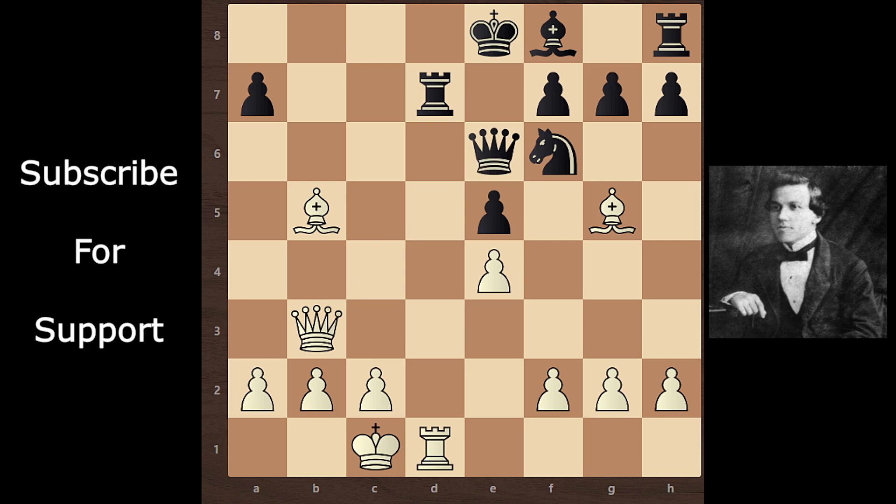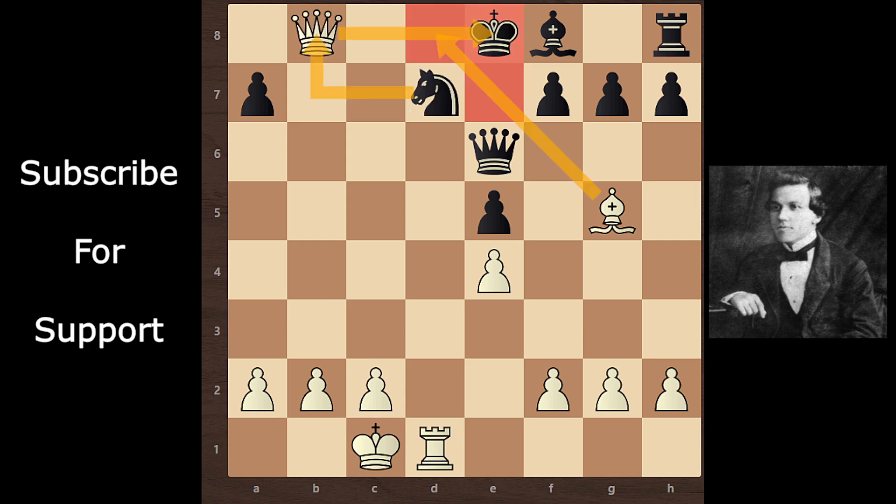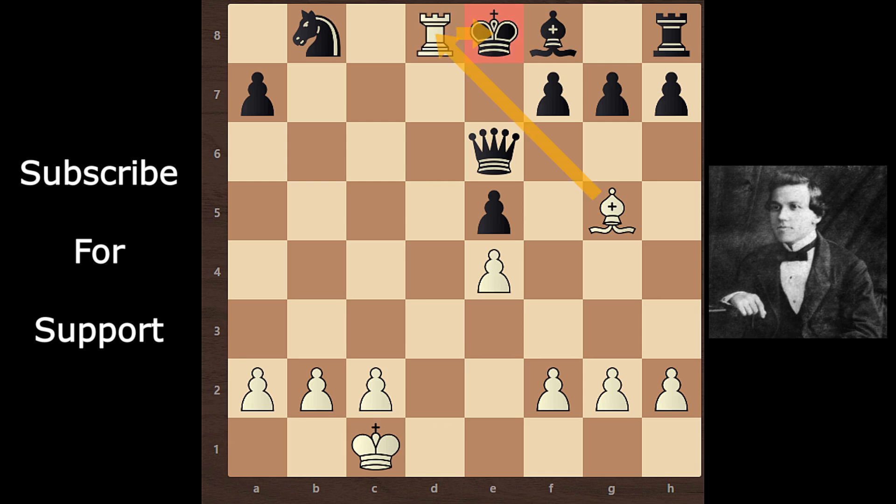Paul Morphy continues with bishop takes rook check, also forking the queen. Black takes this bishop. Knight takes bishop. Queen b8 check — the king has no options. Black has to take this queen. And the final move of Paul Morphy: rook d8, checkmate. If you like the game, please subscribe to the channel to watch more games.